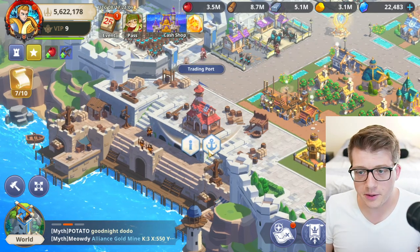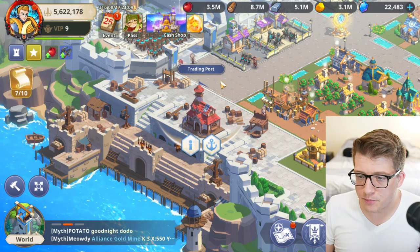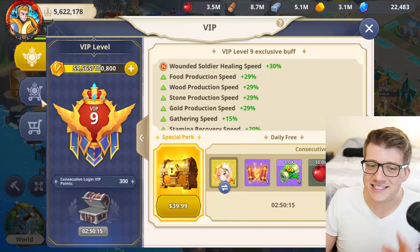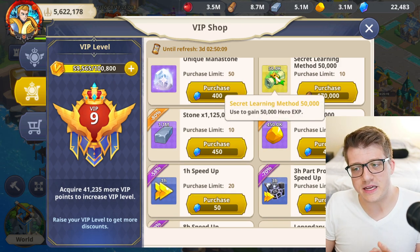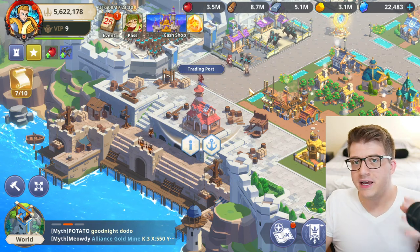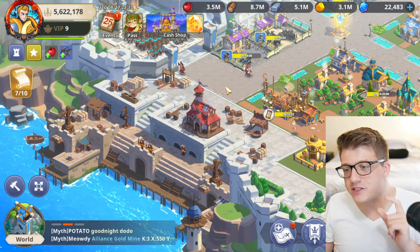Similar to the VIP shop is the Trading Port, which refreshes periodically — roughly every three hours. It sometimes offers a discount on hero experience, purchasable with resources or gems. Generally, don't spend gems on hero experience here. But if you're a bigger spender and need a little extra boost for an upcoming war, the Trading Port can provide that small extra bit of experience.